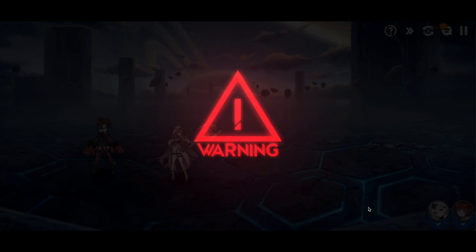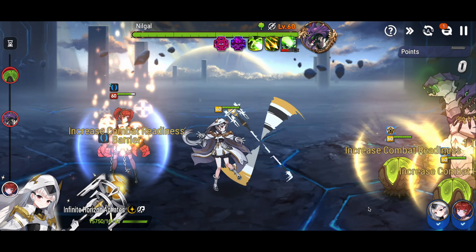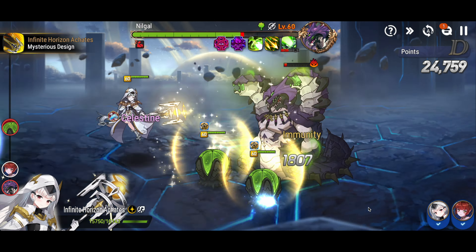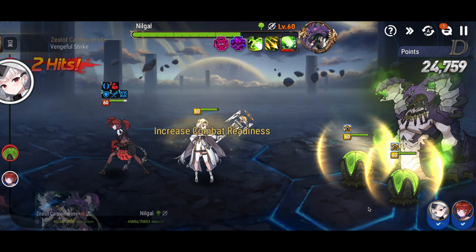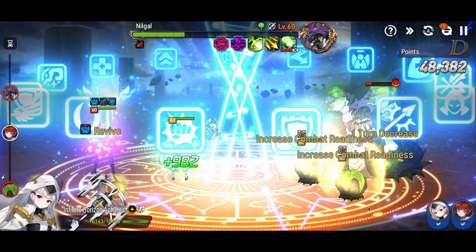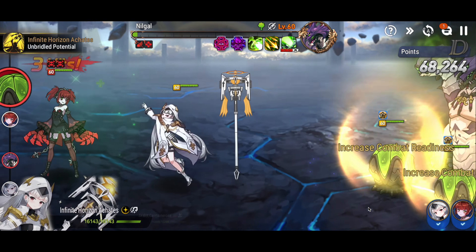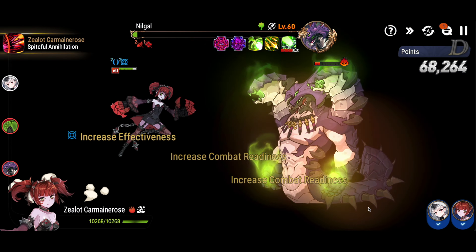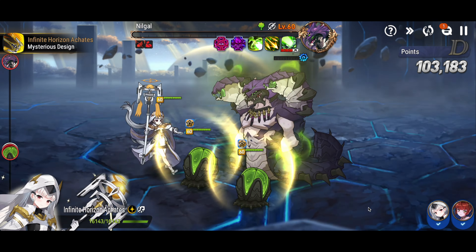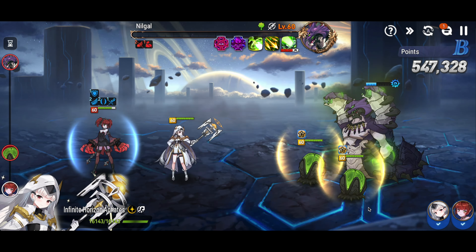So we go in and press auto. At the start of the fight, Nilgal does his attack. We didn't take any debuffs, so Acadies just uses her S2 and puts a barrier up. We didn't get the speed buff. Acadies cleanses and cleanses again. Now we enter the break phase with our attack buff up. And there's the speed buff — we're doing double hits. Acadies is just wasting some turns.